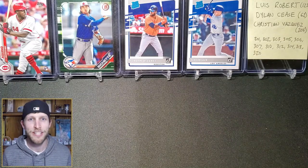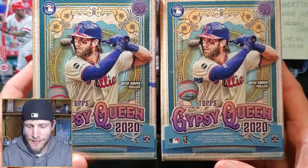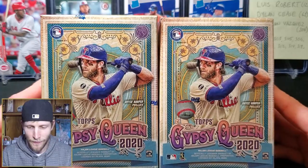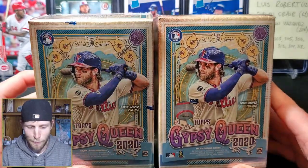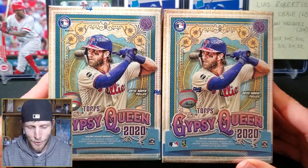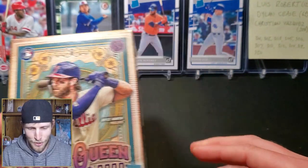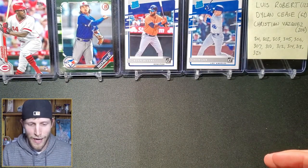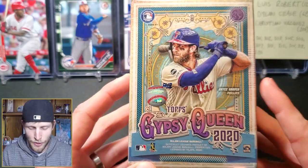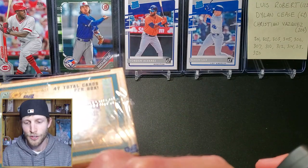Hey, what's going on guys, welcome back to my channel, If Sports Cards. Today we're actually going to open one of these Gypsy Queen blasters. I didn't think I would open any of this stuff at first — I didn't really like it all that much — but after watching what some people have been pulling out of here, I've seen some pretty amazing blasters. The autographs, if you're lucky enough to get one, are on card, which is cool. This is also the first opportunity I'll have pulling Luis Robert.